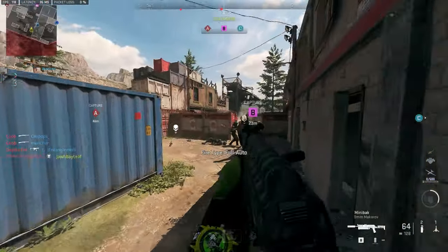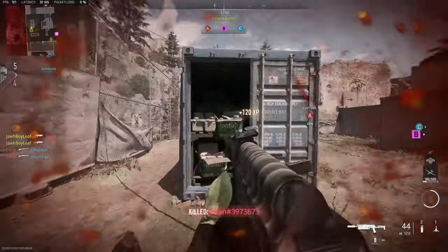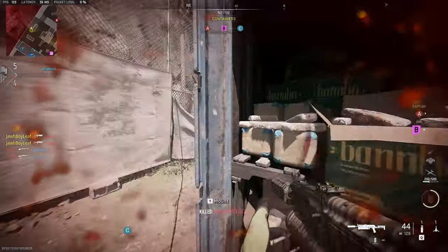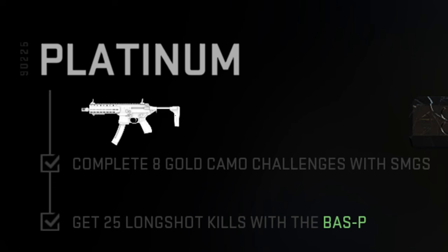In this video I'm going to give you the best tips to quickly unlock platinum for all your SMGs in MW2. In order to unlock platinum SMGs you have to get 25 long shots. A long shot with an SMG is 30 meters or more.